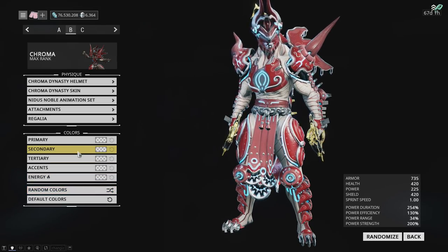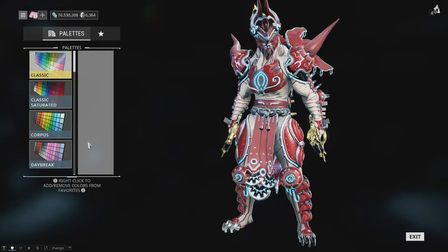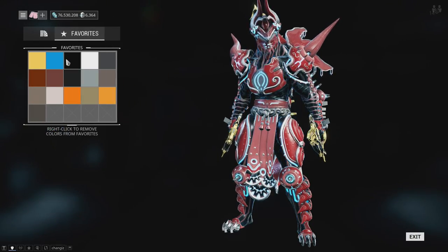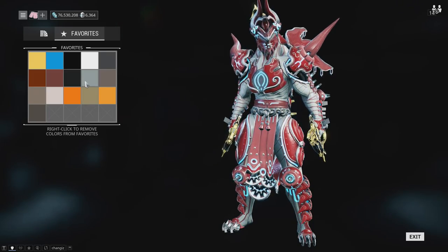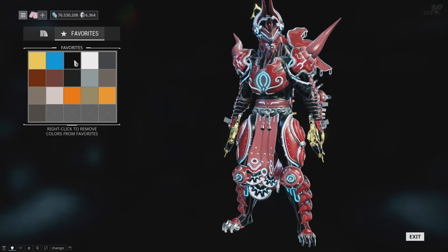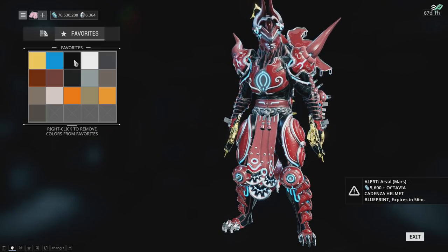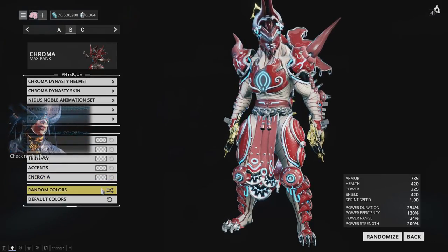The only thing that's not so great is his primary — it's like an undersuit color. It mostly matters when the armor is off him that you want this matching your armor color, because if you don't, Chroma without his pelt ends up looking like a big nerd. So keep that in mind. Otherwise, let's look at some of these colors.